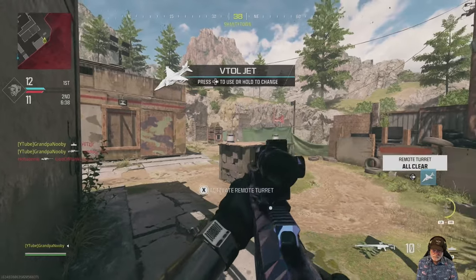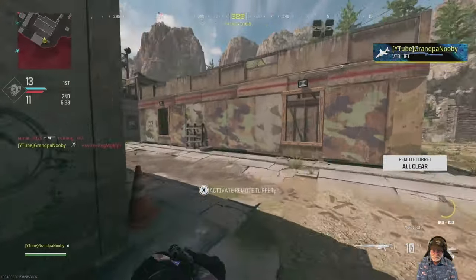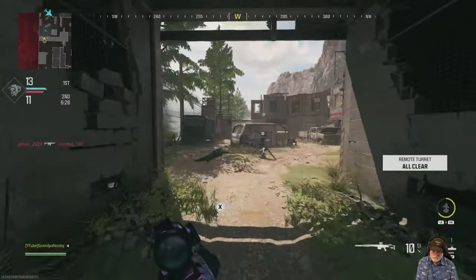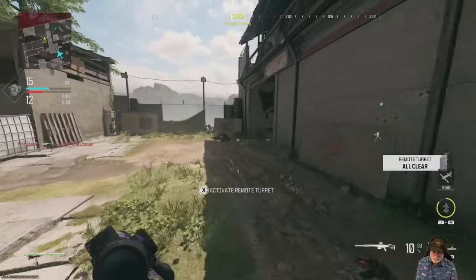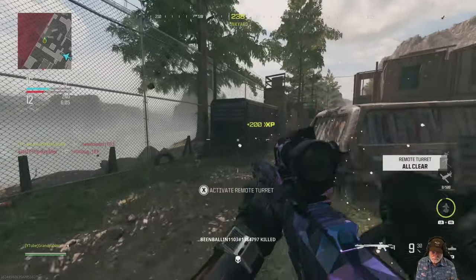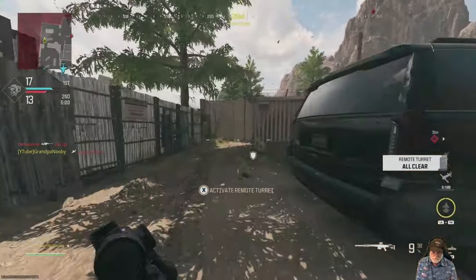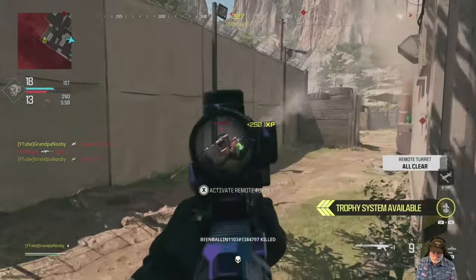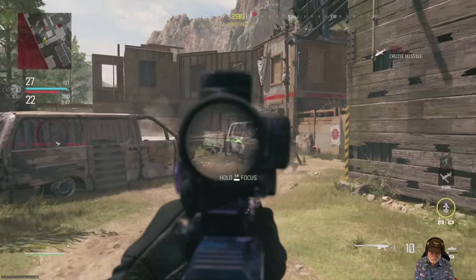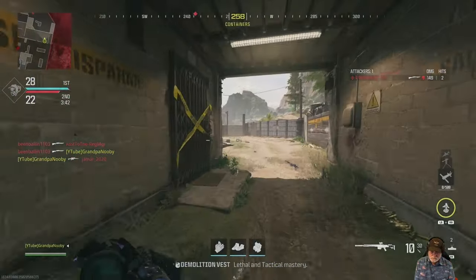And there we get the VTOL. We're up by one. VTOL on an open map like Shoot House is just about a GG situation. I need to check the turret to make sure that nobody's messing with it — keep coming back and checking it. There's the VTOL doing a lot of work. Sliding ice face got me.